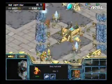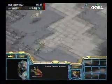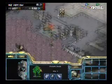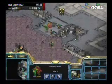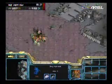Savior needs to get a Sunken or something down to assist his defense, and Stork is going to have those Templar out very soon. Savior is basically just producing Hydralisks — he doesn't need Sunkens, he can keep going with Hydralisks. But the fact is he's lost a lot of Overlords, so that's going to make it difficult for him to mass units.